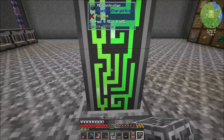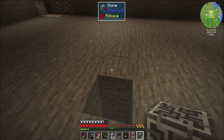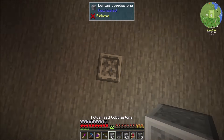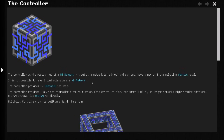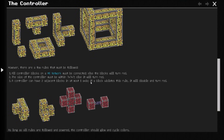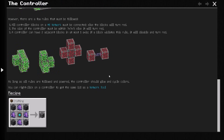I don't know the exact shape it needs to be, but it seems okay being that. The size of the controller must be within 7x7x7, else it will turn red. A controller can have two adjacent blocks on at most one axis - if a block violates this rule, it will disable and turn red. And no multiple controllers in a network. So 7 is the limit - that's fair.